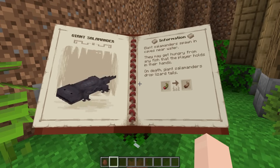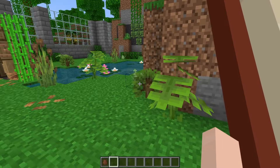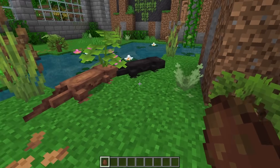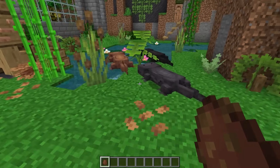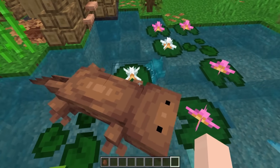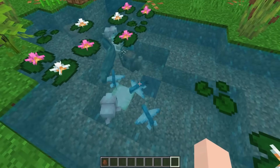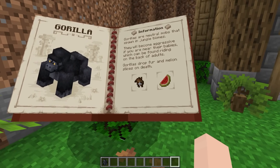The giant salamander is the next one. It has a couple of different color variants and you can eat their tails if you want to — who would want to do that? Let's see what the salamander looks like — oh, they're cool! I like these buddies. They're going in the water. Swim, little friends, swim, go frolic! Oh, you went in there — that is amazing, my new best fishy little friends.